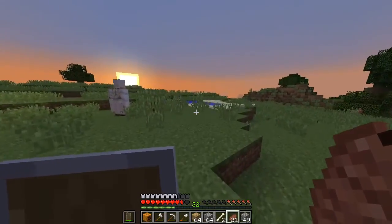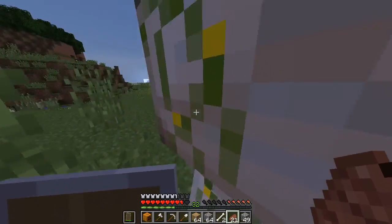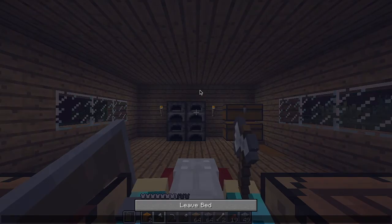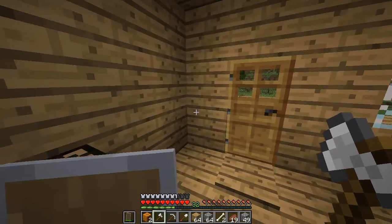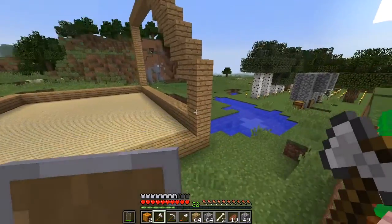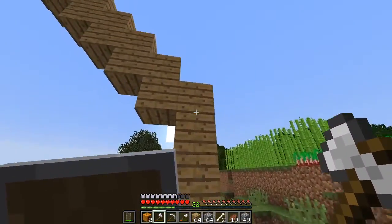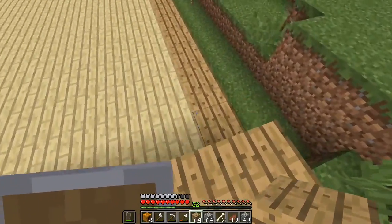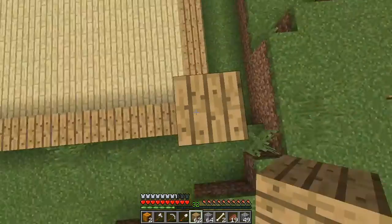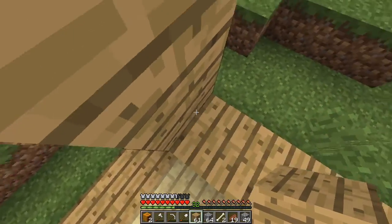I also have an iron golem. He's not supposed to do any work right now because we're not getting into any issues. I had to push him back every time. I accidentally hit my crafting table. Anyway, we're going to work on the house right now. My design idea is a little unusual because I really want something a bit different. It will be three blocks tall. Let me measure: one, two, three - there we go.